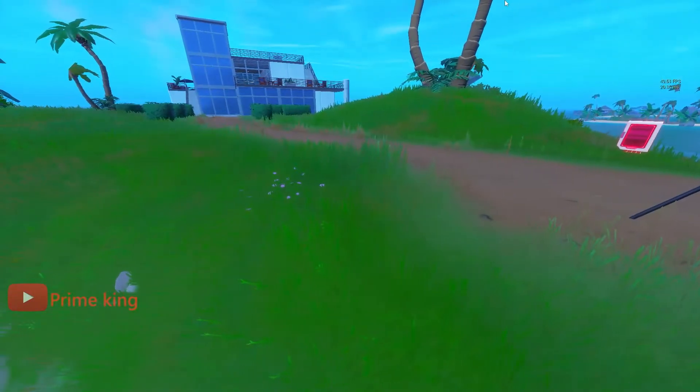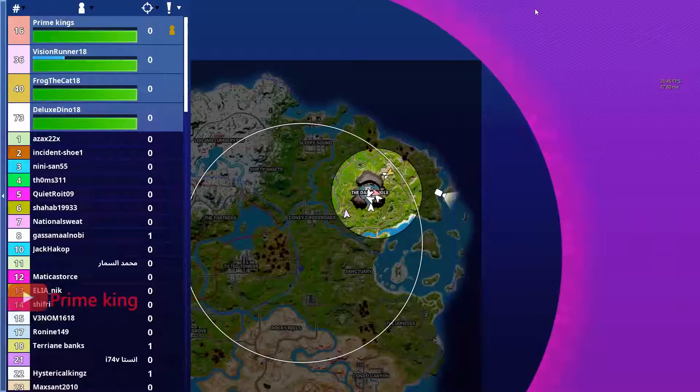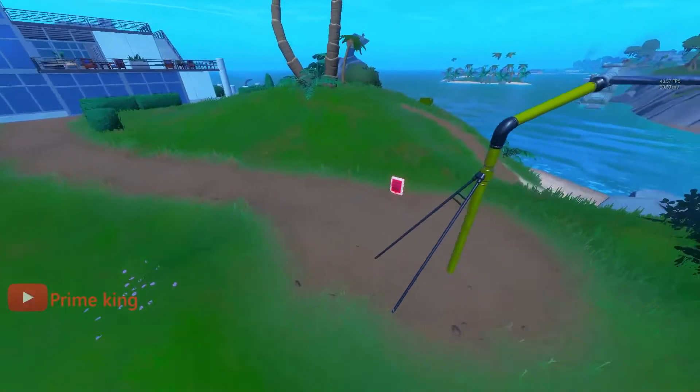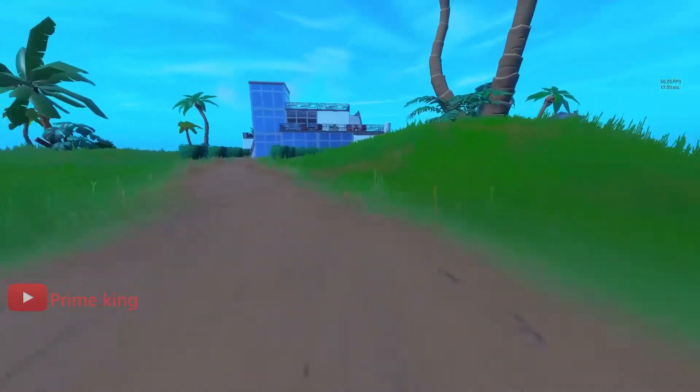Hey guys, what's up, it's me Brian King and welcome back to my channel. In this video I'm helping you find the week seven omni chips. Our first location is Cuddle Cruiser, which is this small little island right here. Right near the zipline you're going to find your first omni chip — collect that.